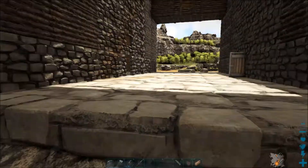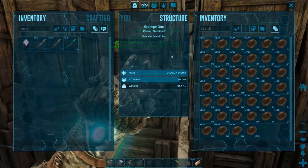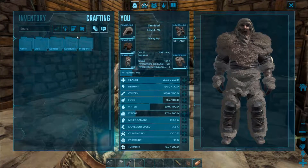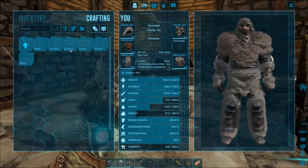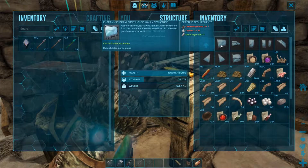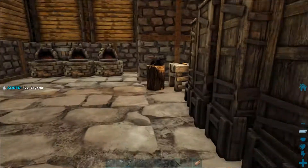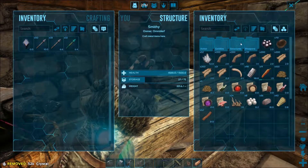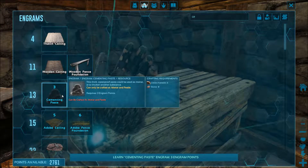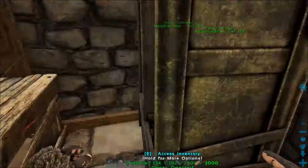We needed some crystal — I think I have very little, about 52. Where do we craft that? Structure? It was in here. So we need our crystal in here, we need cementing paste. I never had to make that one so we probably don't know it. We'll learn the cementing paste — it's chitin and keratin. Alright, we got plenty of that.